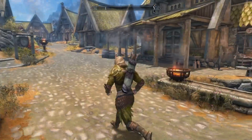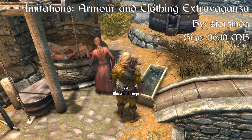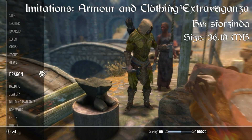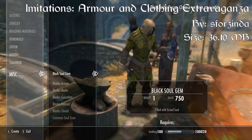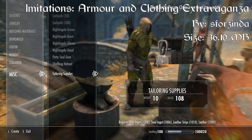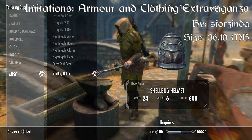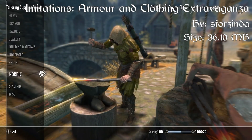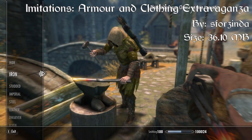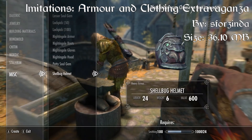Coming in at our number 3 spot, we have Imitations: Armor and Clothing Extravaganza. This mod comes with 20 sets of models for masculine and feminine bodies that have been created, which have color variations depending on the vanilla models used. The stats are roughly based on their vanilla equivalents, and it will also replace the models of the Somerset Shadows armors and Linway's armor. In addition to specific quest-related conditions for unlocking the crafting recipes for certain armors, every item added by this mod requires that you have the tailoring supplies in your inventory to craft them.